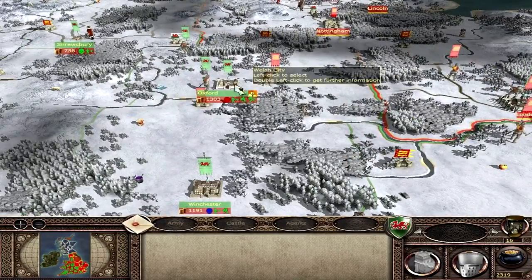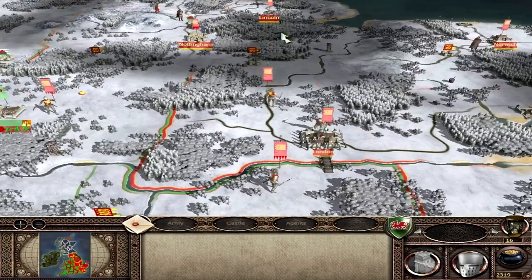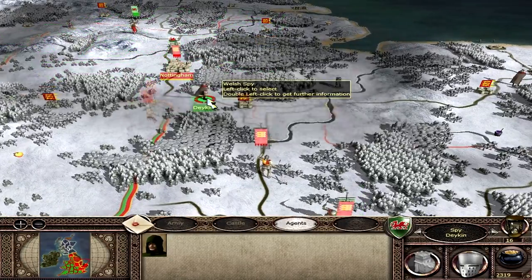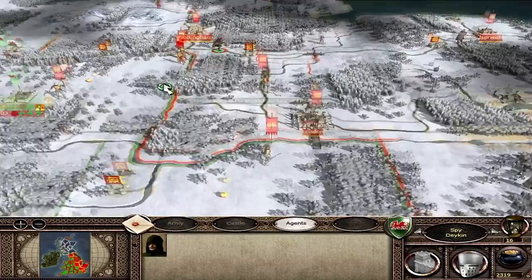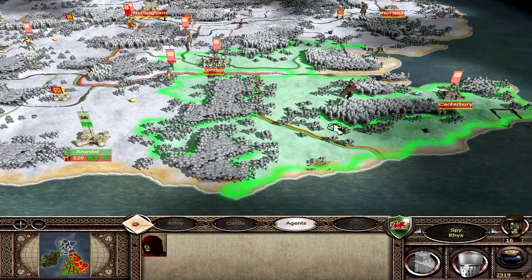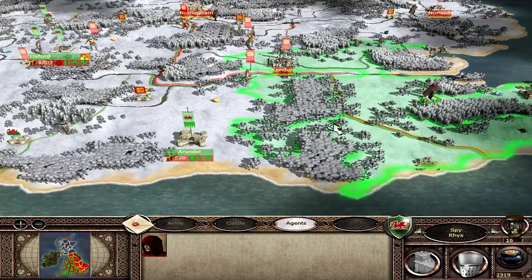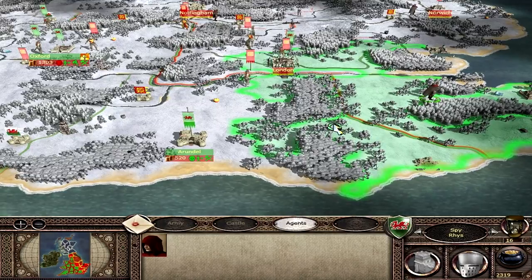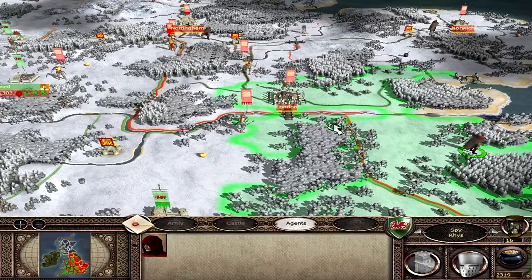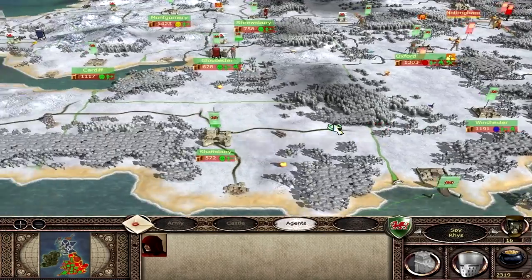We are still besieging London, and we did defend Oxford last turn. There are probably English armies around this area — I need to get my spies into position. Yes, there's a big English army there. So this is part 13. We are back using Fraps because even though people complain about it, it's reliable. I've never had a problem with Fraps as far as my files go. With DX3, I recorded a good half hour and the whole thing just wouldn't load up at all.